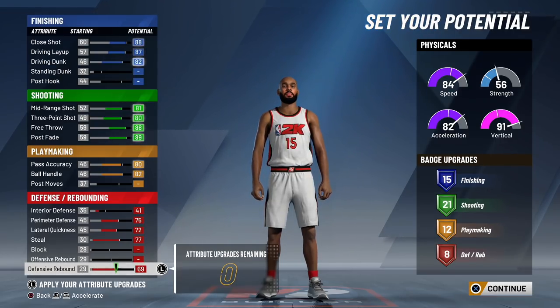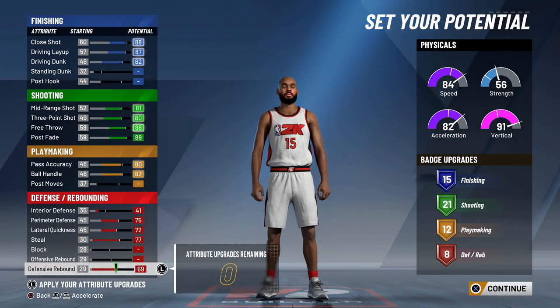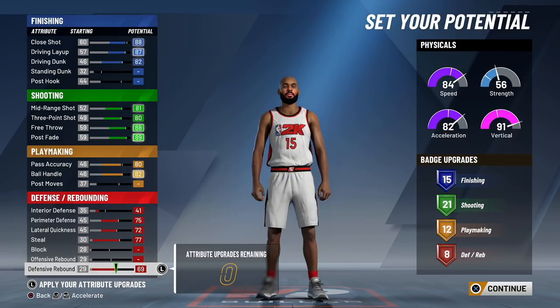Looking at the completed build, you want to have 84 speed, 82 acceleration, 56 strength, 91 vertical, 15 finishing badges, 21 shooting badges, 12 playmaking badges, and 8 defensive badges. I know you're thinking you need more finishing badges, but this build will be able to speed boost, dunk on people, and shoot over people. Remember: close shot to 88, pass accuracy to 80, interior defense to 41 - everything else max out.